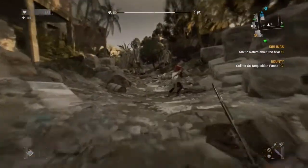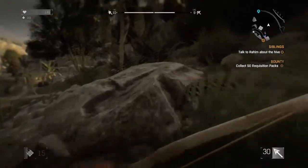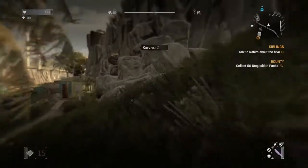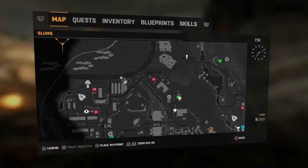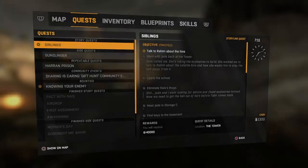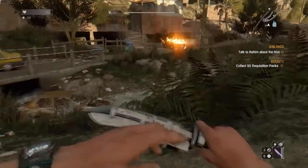I have a pistol now and a bow, but that's because I bought it. Other than that, as y'all can see on the map, I did not venture off anywhere. I'm still doing the Rahim mission, so I have not advanced in any part of the story so far — I'm just doing side missions, just running around.